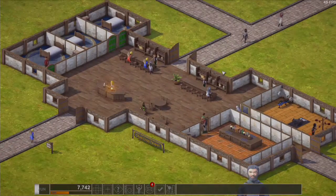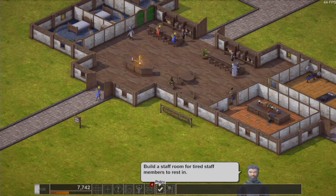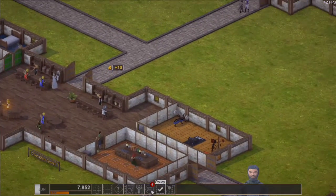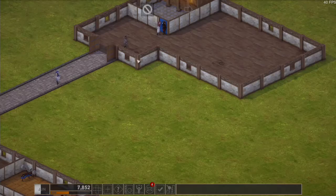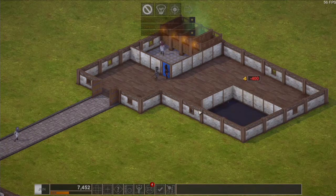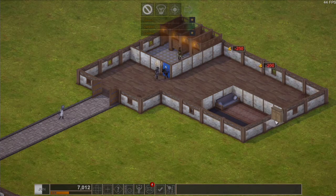Hey guys, welcome back to episode 3 of Tavern Tycoon. The tavern is back, so we need to build a staff room for tired staff. We forgot to do this last episode, so I'll do it over here in this corner. 4x5, place a door there, we'll put a chair down, a carpet, and a locker goes there.